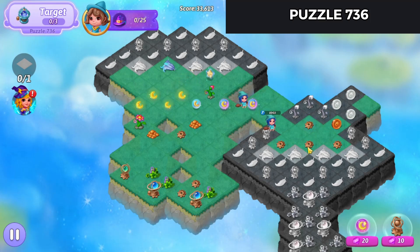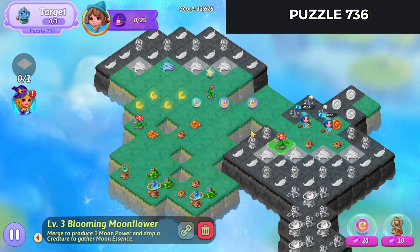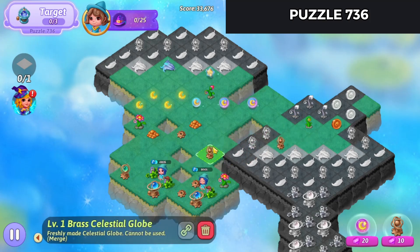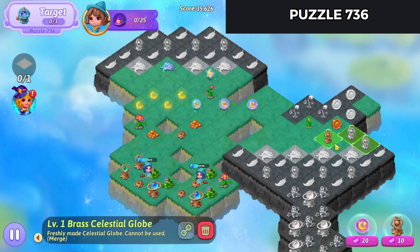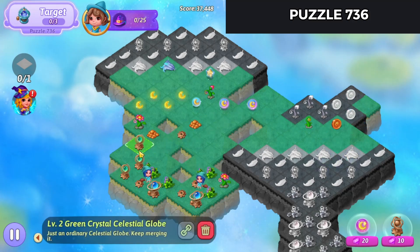I'll harvest off some of these gears. Let's start harvesting some orbs out. And go back to harvesting these. We'll merge these globes here. Bring that one over. Merge the globes on the right. And bring that one down.